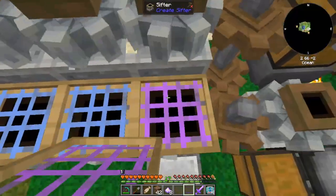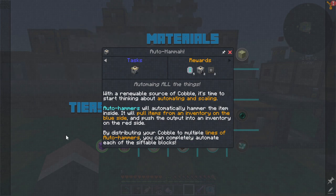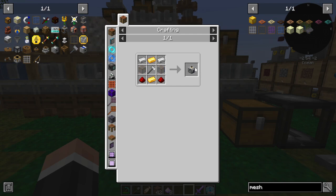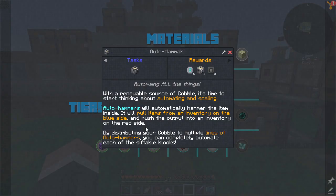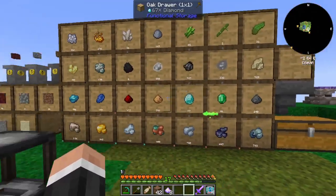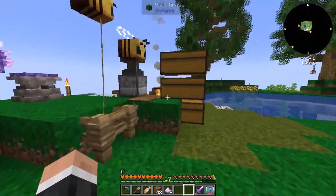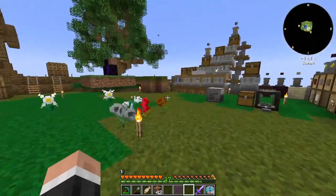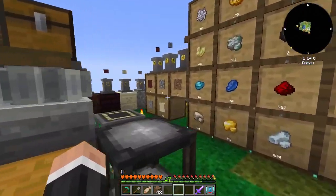Now we should technically be doing the auto hammers. If you played SkyBlock 3 you'll have seen these — they're quite good because they don't take power and you can chain them together with automatic input/output. But because I set this up straight away I'm sort of ahead of the game, which so rarely happens. I've not put this mesh on here yet — there we go, amethyst shards.